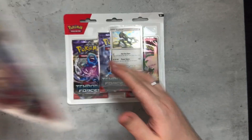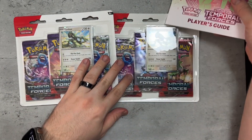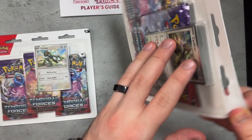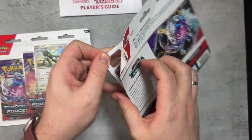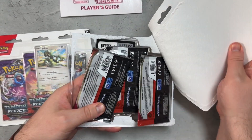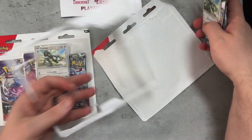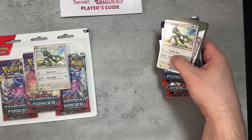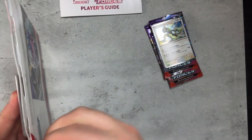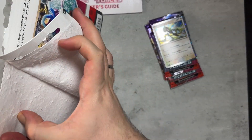We've got Cyclizard right here for both of them. We have the player's guide that I keep from my Elite Trainer boxes to see which cards I need. For me, I'm personally going for the Gouging Fire EXs — any type of variant. It can be the Ultra Rare or the Alternate Art, which I'm really excited for.